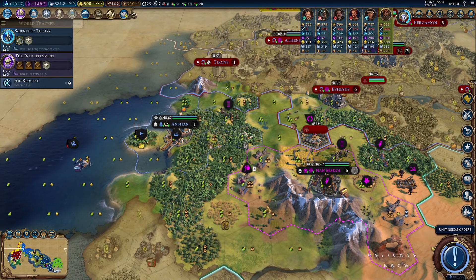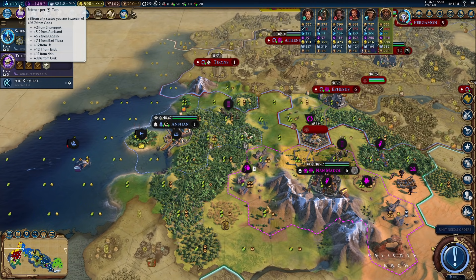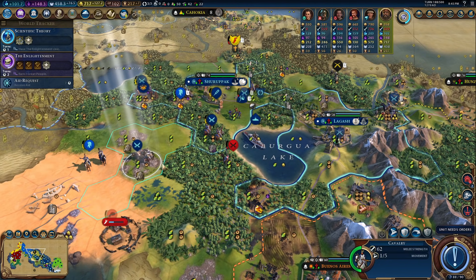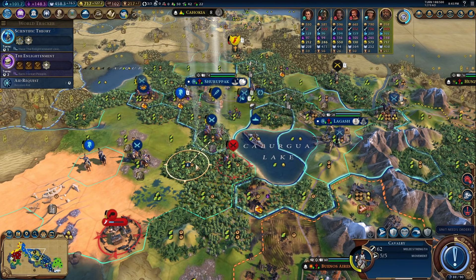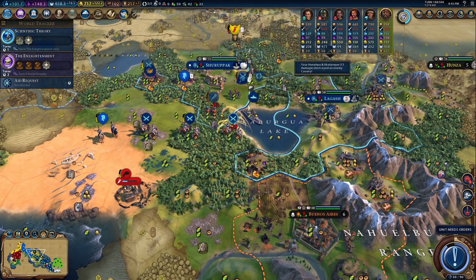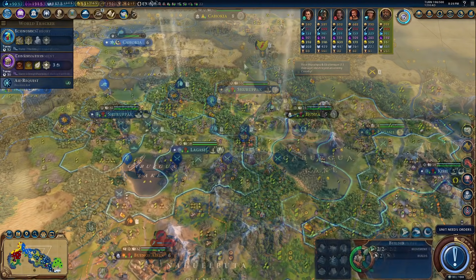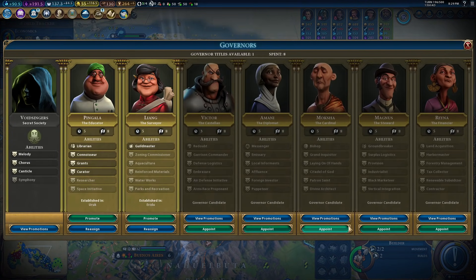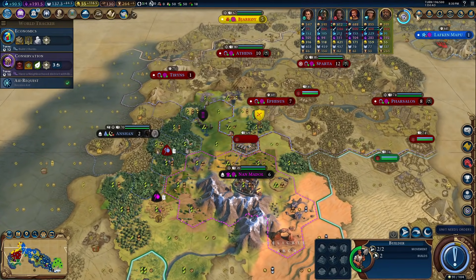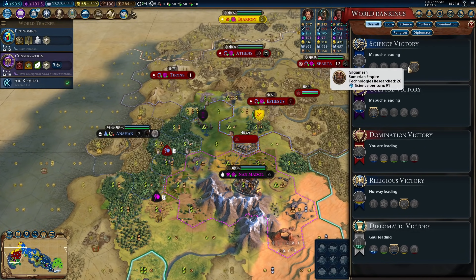Two science for each Great Work of Writing and one science for each Relic and Artifact — now we're up to 101 science. That's so awesome. We can go here and here, take this one out for another free Cavalry. We have one, two, three, four, five, six Cavalry from them. We're not too far behind. We're getting 91 science per turn but we literally have only one campus. Looking at technologies — we have 26, Mapuche is at 50, they basically have double what we have. 43 and 36 for Norway.